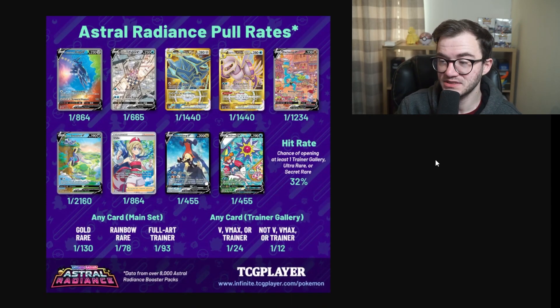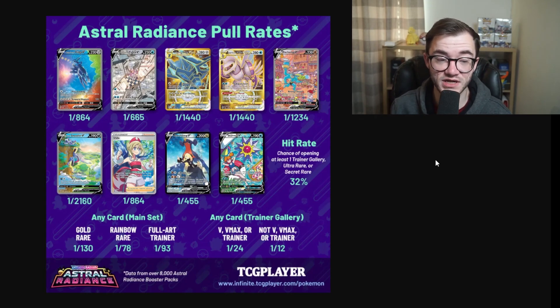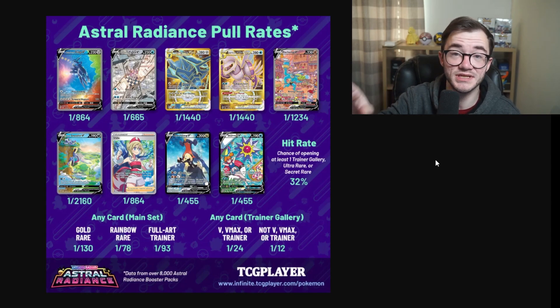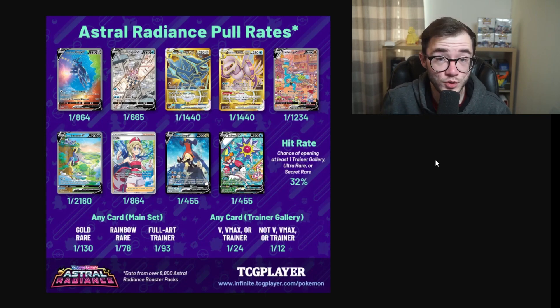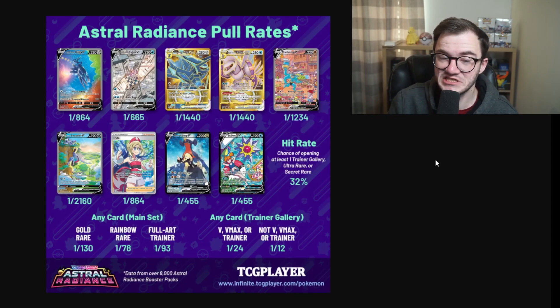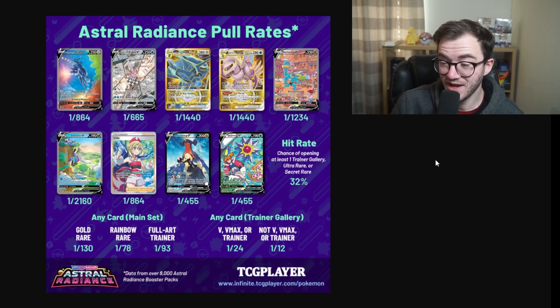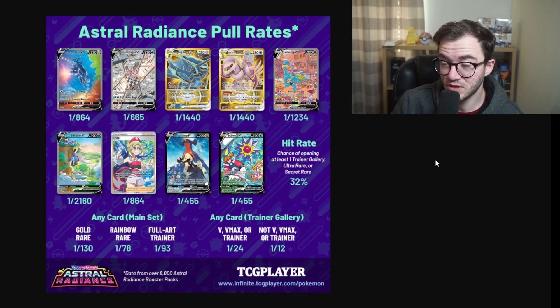Astral Radiance is a set where pull rates run rampant. We've opened a fair amount on this channel and in streams — probably around four to five hundred booster packs — and we've only pulled the Dialga and the Starmie. We haven't seen any of the others. The hit rate is 32, which is decent because of the Trainer Gallery, but getting the top-end cards is crazy.